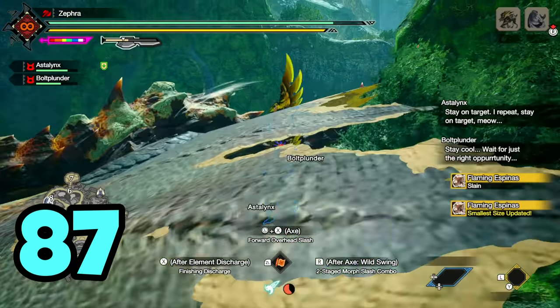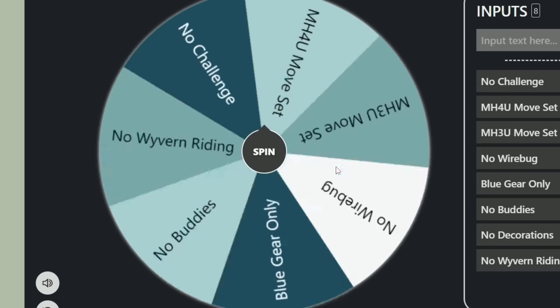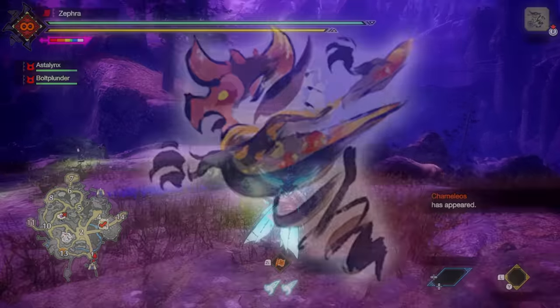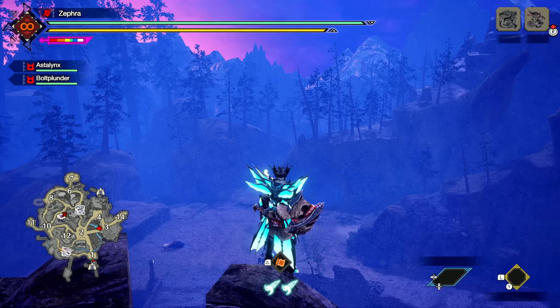I managed to beat monsters 87 through 90, and the wheel was now reset. No Wyvern Riding again. It was time to take on the final ten monsters, but I wouldn't be satisfied if Orangutan didn't spawn. I would have to hunt at most nine monsters to increase the chances of the monkey appearing.